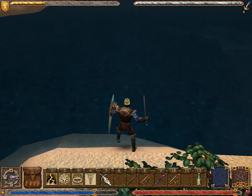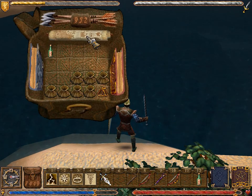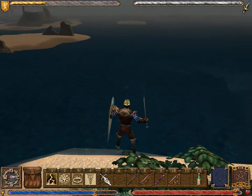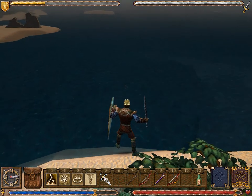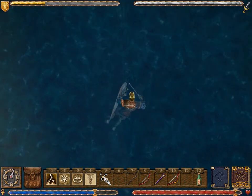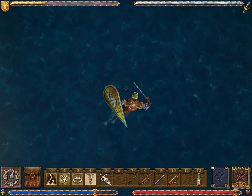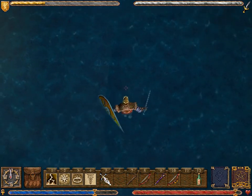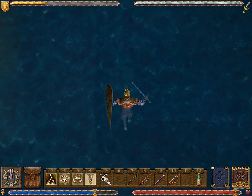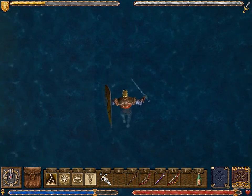Hello, and welcome back to Let's Play Ultima 9 Ascension. In our last video, the Avatar sailed to the ruins of Serpent's Hold — that flashing red pin at the bottom of the map — in search of the Bell of Courage. We've come across this structure underwater and what appeared to be an entrance to it, but we didn't go in. We're right over that entrance now, so let's dive and go in.